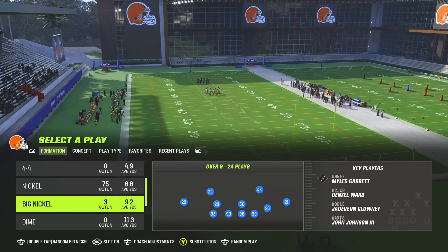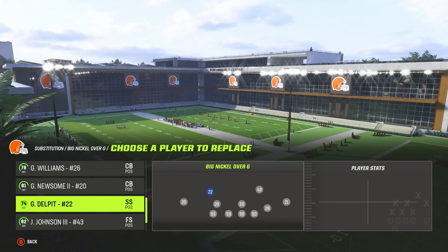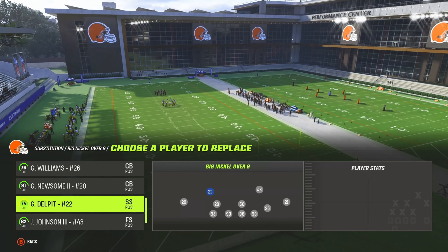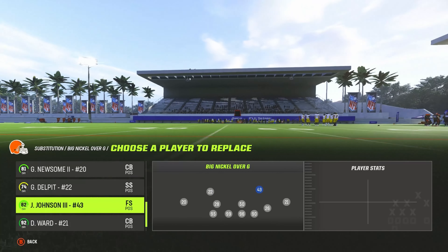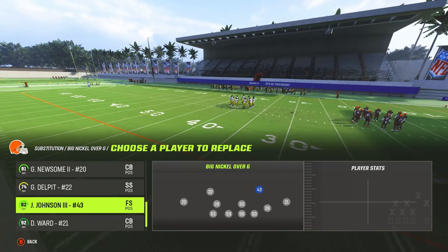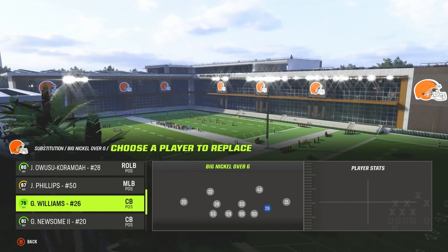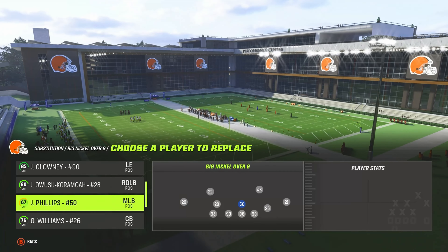In Big Nickel Over G, you want to put somebody fast up top — like 88 speed, 91 acceleration. Then you want an okay user next to him, somebody decent you can move with. For your three corners — 21, 20, and 26 — you want your fastest and best corners in the game right there.